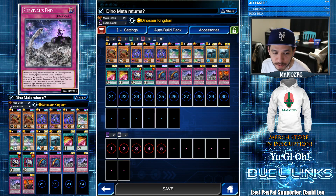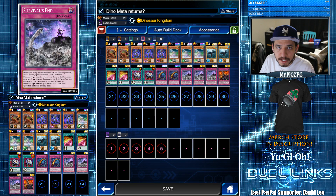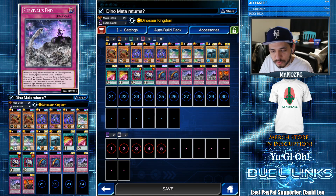You can activate multiple Survival's End traps from your graveyard — you can banish multiple of them and target the same dinosaur-type monster, and you will still get multiple destructions. I think that's really, really cool.